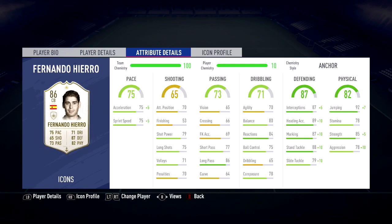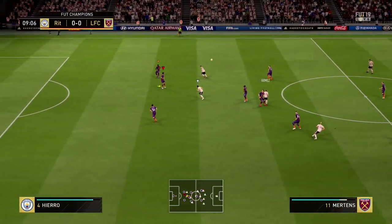80 balance, 84 reactions, 78 composure, 87 interceptions, 89 heading accuracy, 87 marking, 88 standing tackles, 79 sliding tackle. He also has 92 jumping and 85 strength. Strong card, and really he is very good in the air.